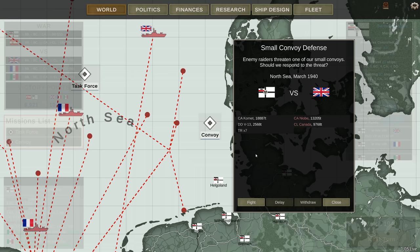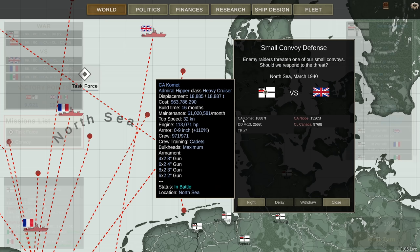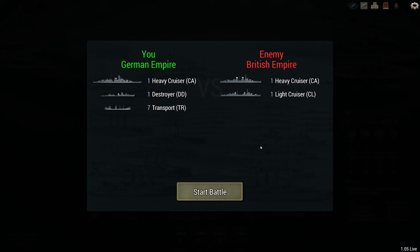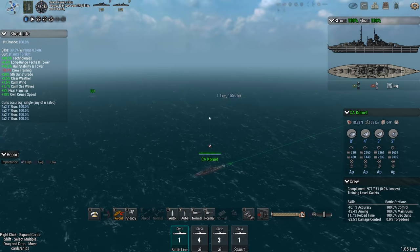We're going to take this convoy mission. I have the Heavy Cruiser Comet and a destroyer, the V13, against the Heavy Cruiser Niobe off Canada. I am confident in my abilities to have the Comet dodge, but I don't know what my transports are going to do — and that's my biggest concern, because I cannot control my transports. The enemy is 26 clicks out. My convoy is over here — this is perfect.